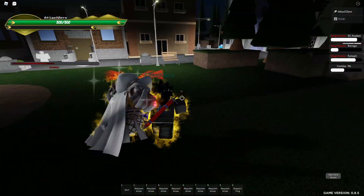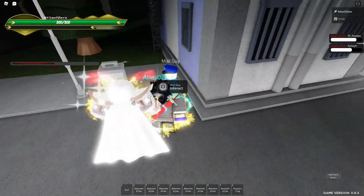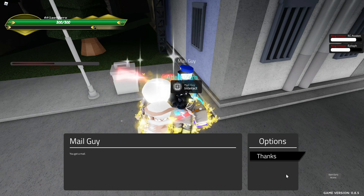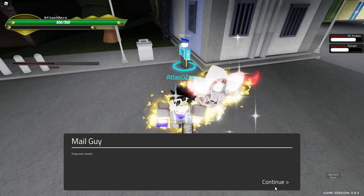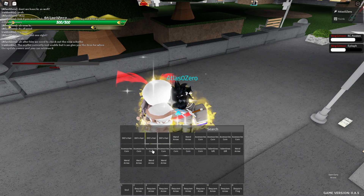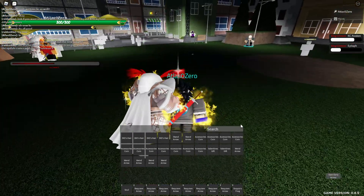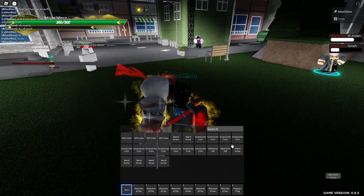Let's go get our mail — we were supposed to get that earlier in the video but never got around to it. You got mail — enjoy your reward. For our rewards we get weird arrows, a Valentine's gift, and accessory coins. Let's check this out.